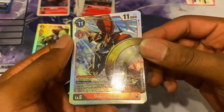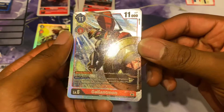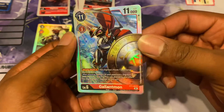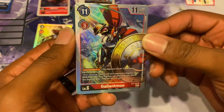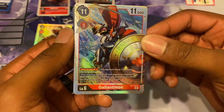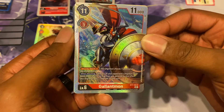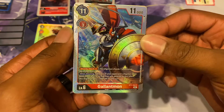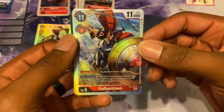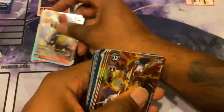Back to Gallantmon with his Shield of Justice — oh look at that, it looks like it's actually on fire. That is dope, really cool. It gets security check plus one, and then when it attacks, delete one of your opponent's Digimon with 4,000 DP or less. If no Digimon is deleted by this effect, this Digimon gains 3,000 DP for the turn. So regardless, he's doing something.